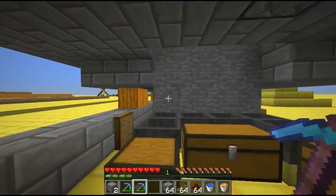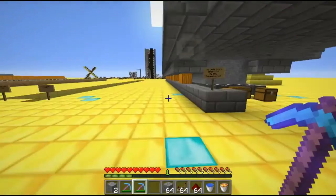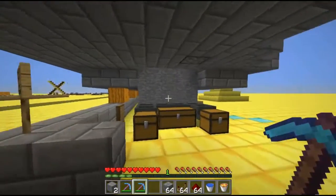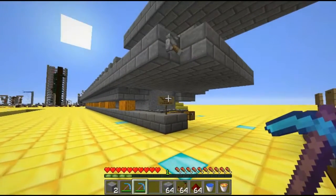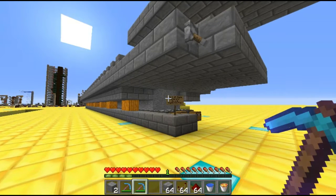We'll do some actual speed testing for you later. But let's say you wanted between 18 and 22 stacks of smooth stone or cobblestone — entirely up to you — every minute of every day, as long as you're mining it. This is what you want.